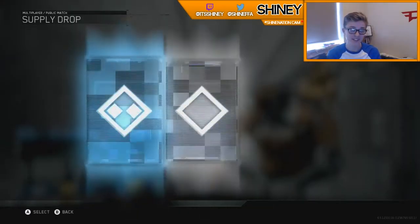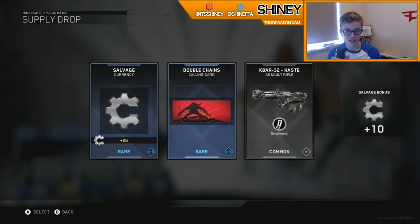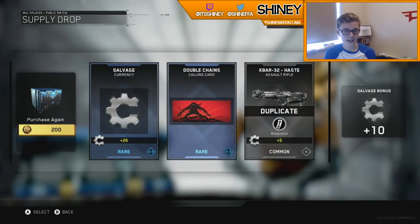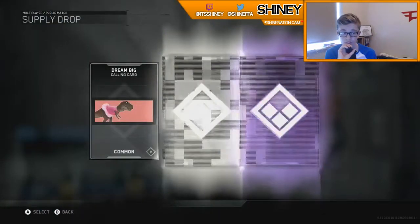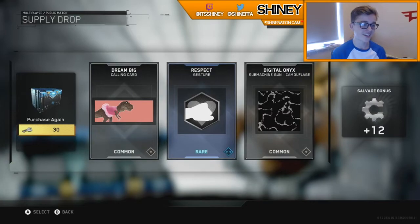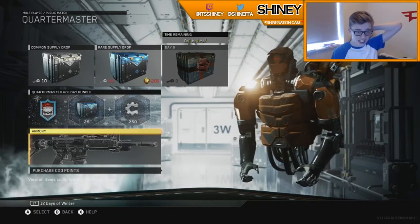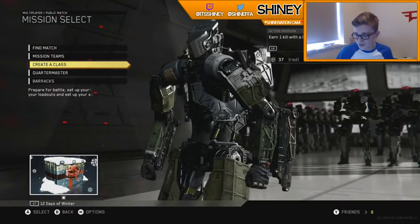We've got two more. I understand a bit more about what this is now — salvage is always good. The assault rifle, I'll probably end up using that actually. Oh, we got that onks again, doesn't look too great. That dinosaur is pretty cool though — that's pretty funny.